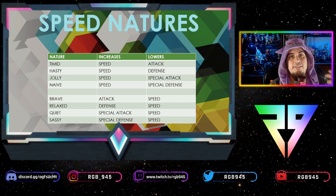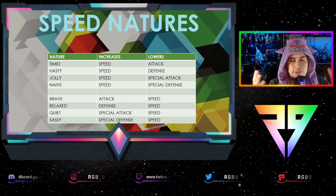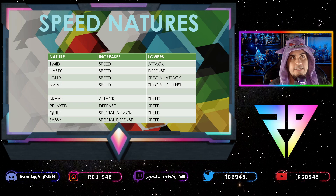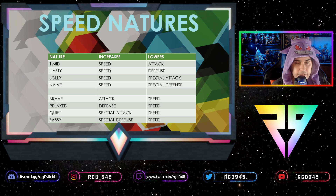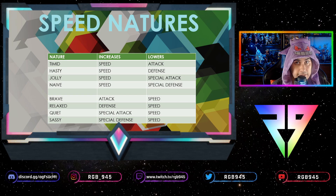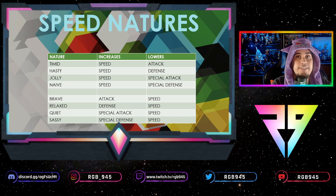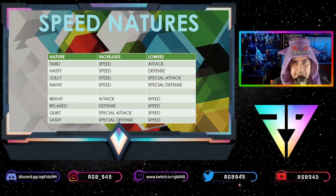Why would you ever want to lower your speed? There's a thing called Trick Room, where slower Pokémon attack first all the way to the fastest. So if you have a Torkoal with terrible IVs in speed, you give it a speed-lowering nature and put no investment in speed — that increases your chances of going first in Trick Room. Without Trick Room you'd end up in a speed tie, which is essentially a coin flip for who goes first.